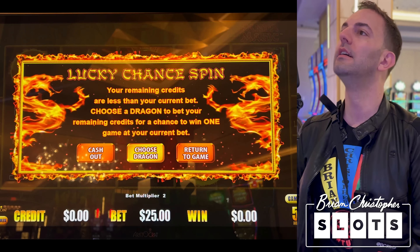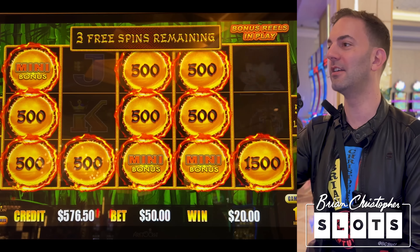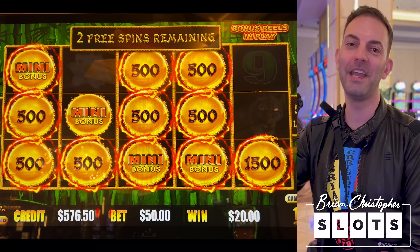Jumping into the bonus — this is where you can win the minor, major, and the grand. Any bet can do it. $150 in the bonus. Green major — maxed out freaking major!